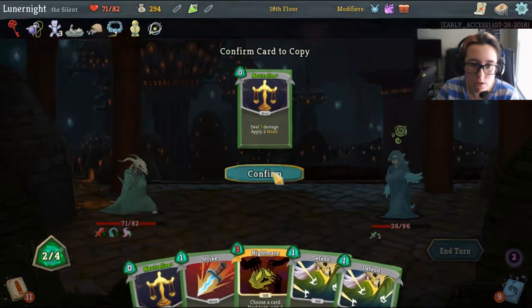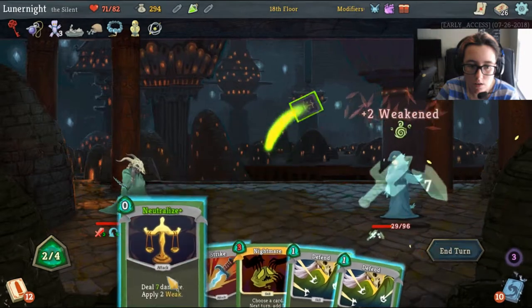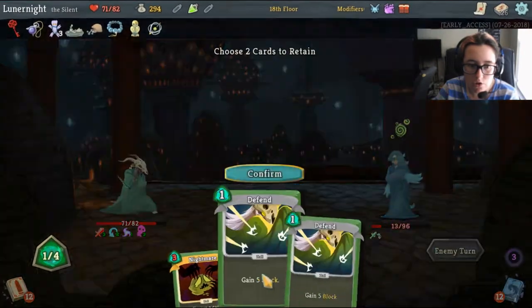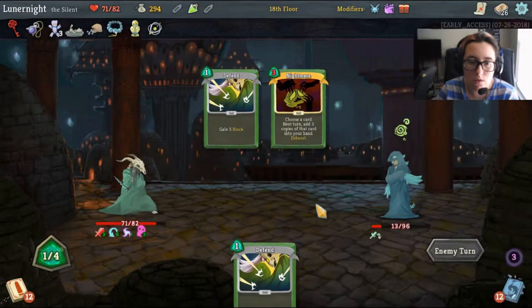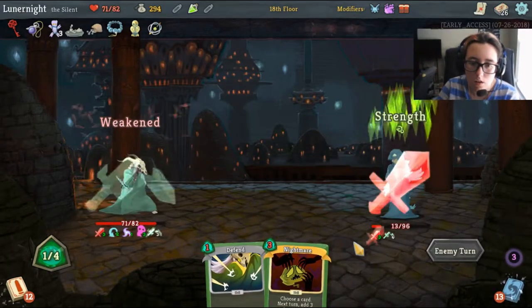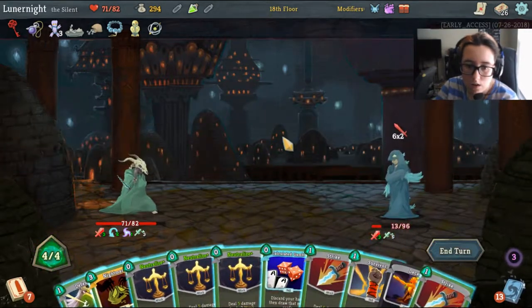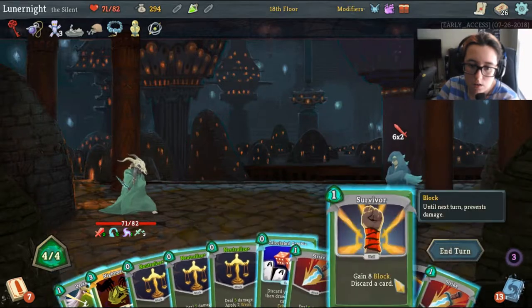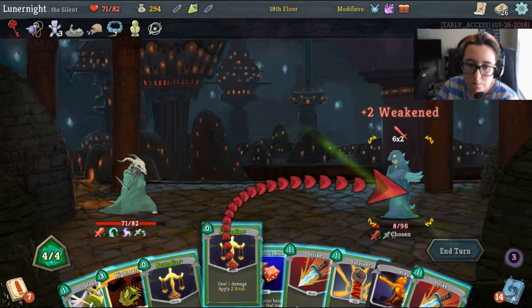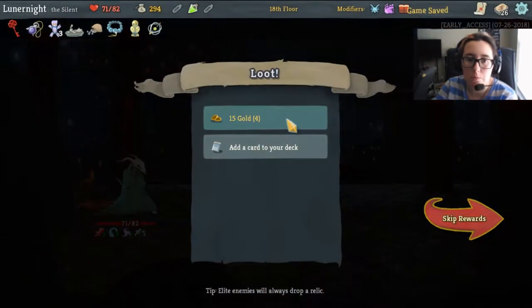Nightmare this Neutralize again. Keep these 2 on the next turn. Boop and boop - very nice, that worked out pretty well.